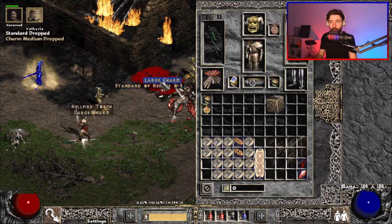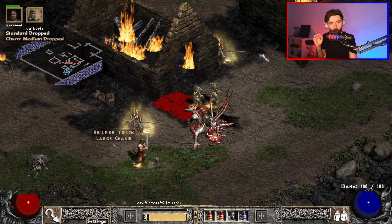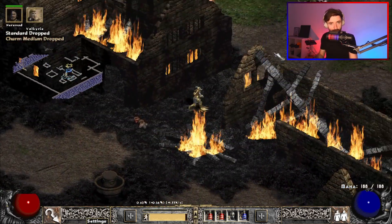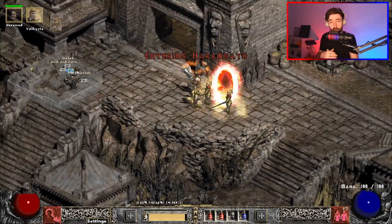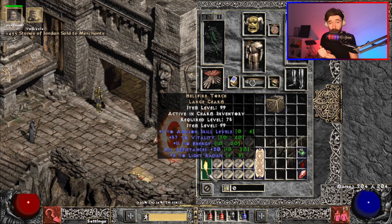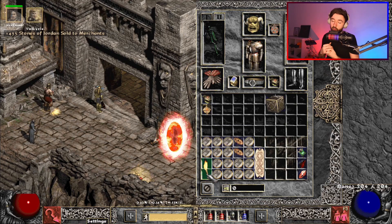You've killed all of Uber Tristram and all of the mini Ubers on a budget, and won yourself a beautiful torch. Also, don't forget: Black Soul Stones have value — they are used for D-Clone. Standards of Heroes have value — they are used for juicing maps. Pick up everything, collect plenty of them, and sell them because they are worthwhile.